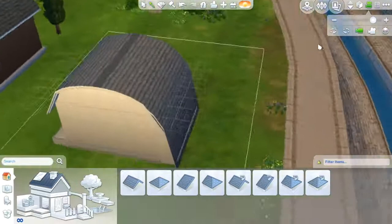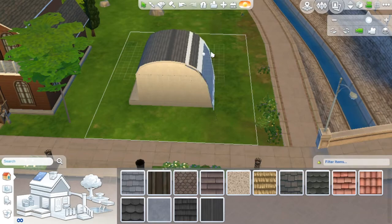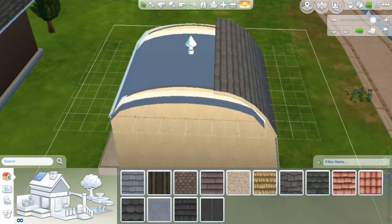Here I am working on the roof. I got this roof idea from SimProof's Burby Caravan — thanks for the idea. I'm working on the roof for, like, ever, because it took me forever to get it to look partially okay.